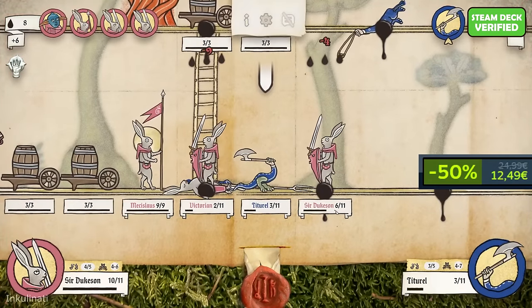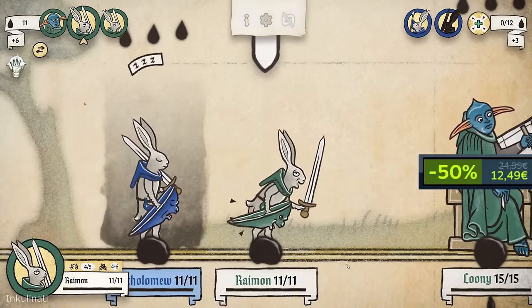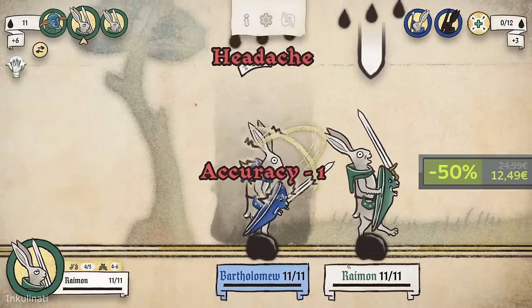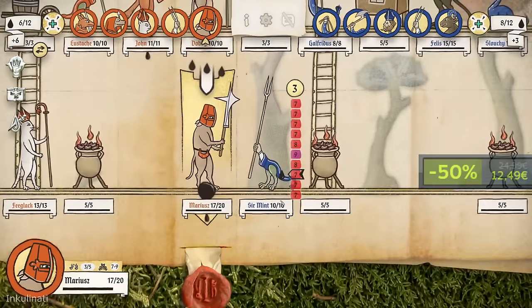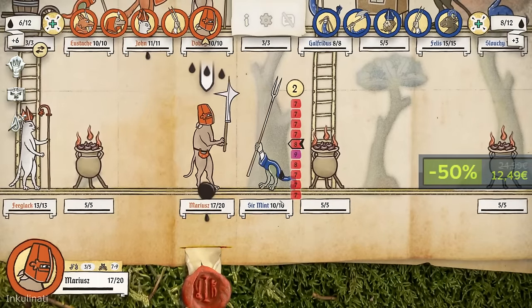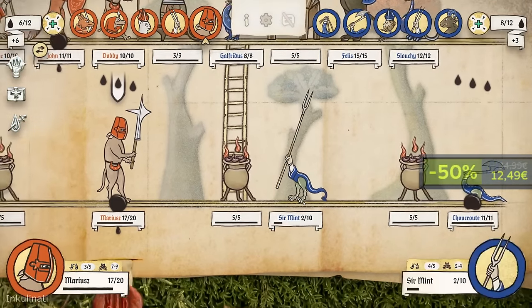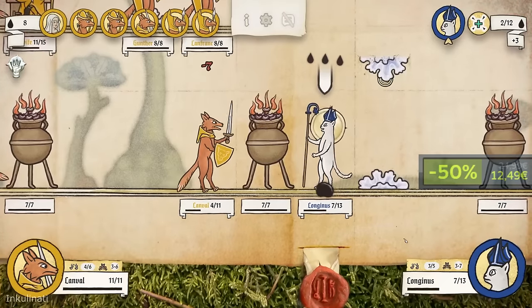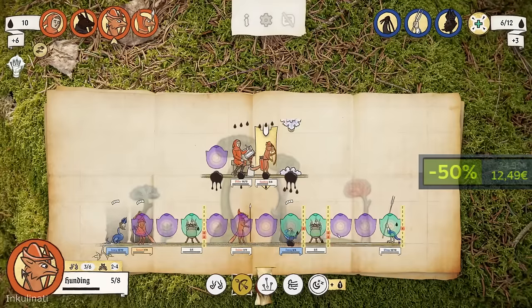Inkulinati is an ink-based strategy game straight from medieval manuscripts where a fart can be deadlier than a sword. You will take your turn in Inkulinati duels filled with unexpected tactical depth and humor — yeah, fart humor, very funny. You'll embark on an ever-changing journey, build your own bestiary, defeat medieval superstars and collect perks to unleash special powers.